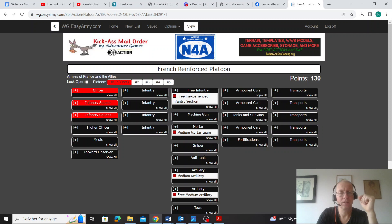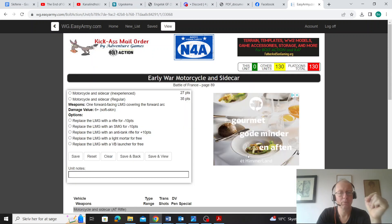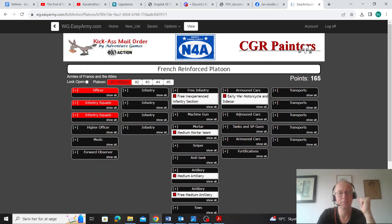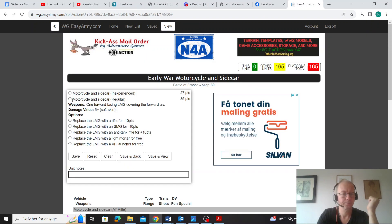One of the key things the French also have is three armored car slots, because in one of them you can pick an early war motorcycle. Early war motorcycles, if you don't know, are absolutely amazing. You can fit them with all sorts of stuff, but I find the LMG forward-facing makes it an absolutely amazing little DACA vehicle. Because they have recce turn-on-the-spot, they're very maneuverable. If you take one, you can select three — so I'm immediately doing that because it's a very good competitive choice.